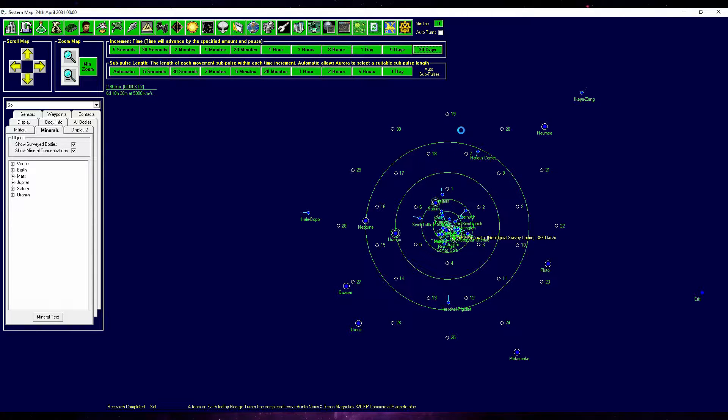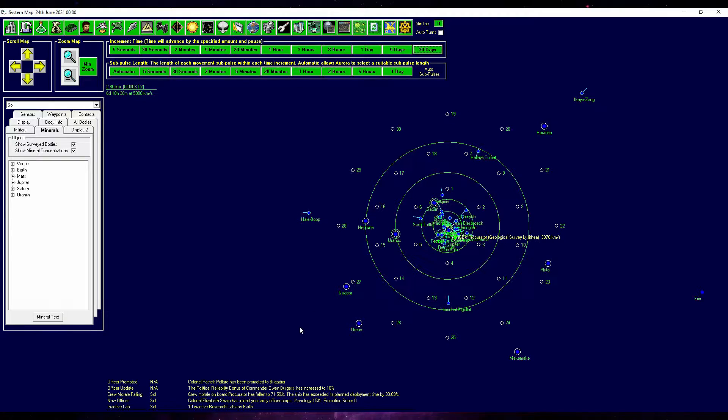Now we only have to wait and hope that our GV Procurator geological survey team finds something. We need materials, we need minerals, we need stuff to build other stuff with — that's how it works.